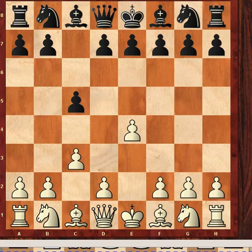The downside of c3 should be obvious. The downside is that it takes away the natural square for the knight. So now that square is blocked. Also, it does nothing to aid the development of any of the pieces resting on the back ranks right now.